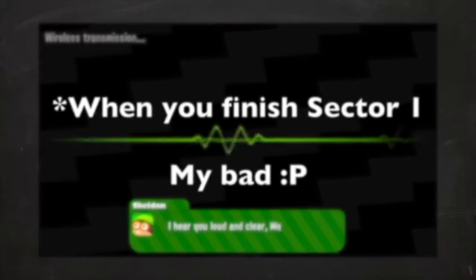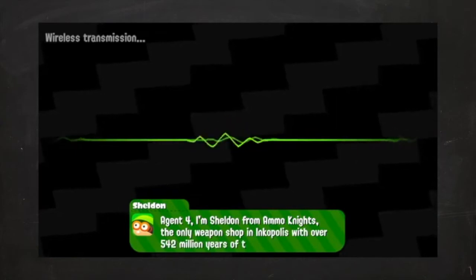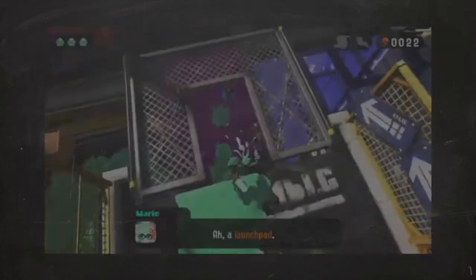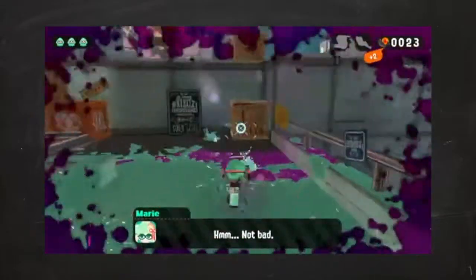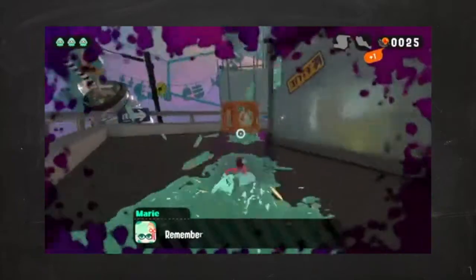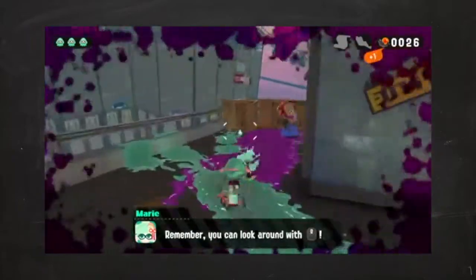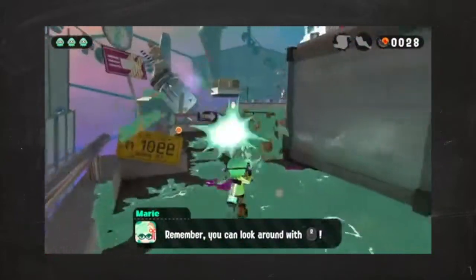About a mission or two in, you are eventually introduced to Sheldon, who tells you he will provide you with weapons to use for your journey — but prototypes to test for possible future wares for others to use. I think this was the perfect execution to allow us to use more weapons throughout the game. Not that only using the hero splatter in the first one was completely boring or anything, but each weapon feels like it could change the stage's progression drastically. Some may work better for one level, while others may work better for other levels. It depends on you.